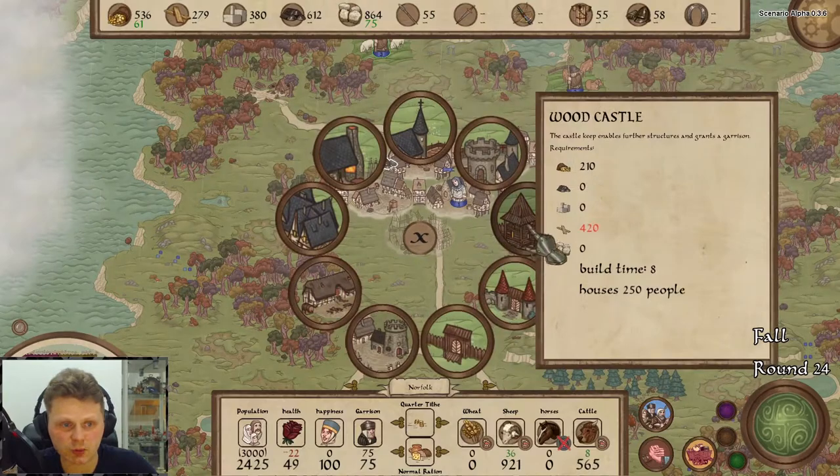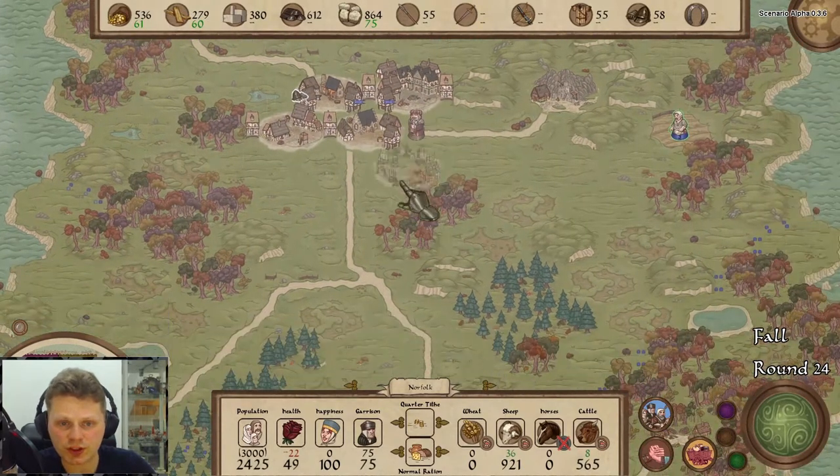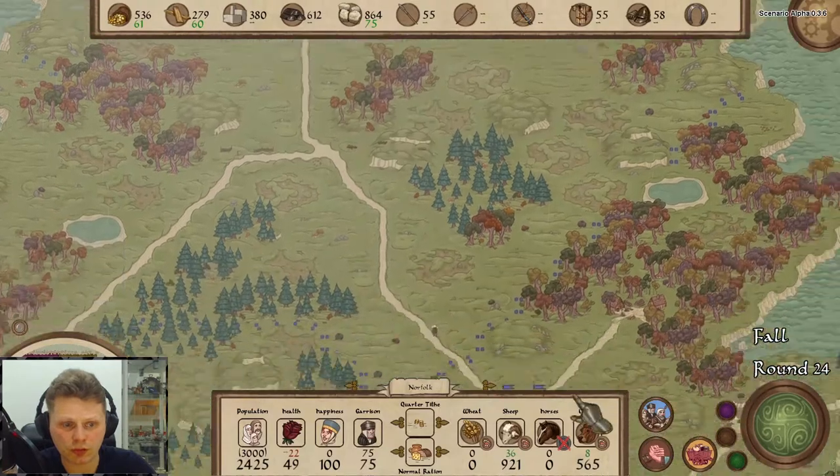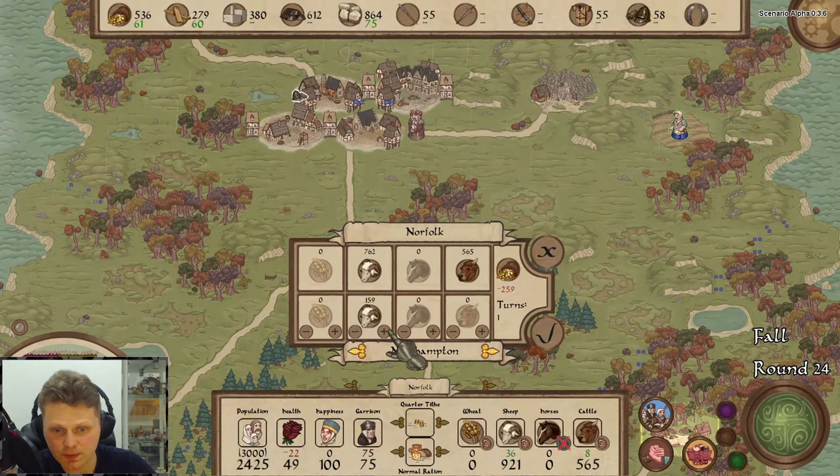We can start working almost on the wooden castle. You are going over there — get me some more timber. Let's put in 200 sheep. It will cost us a bit.